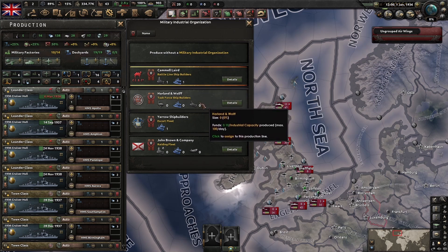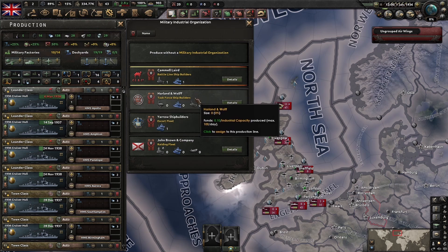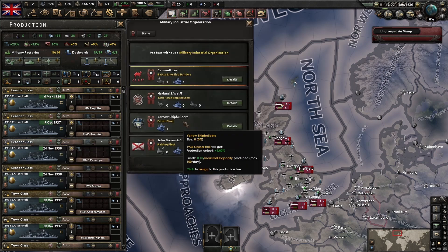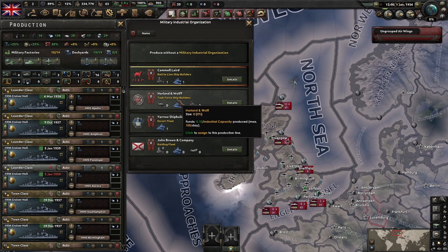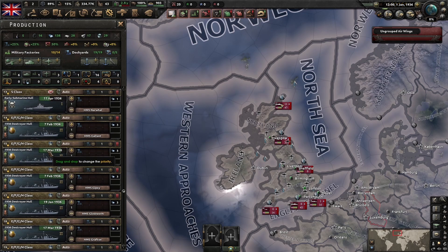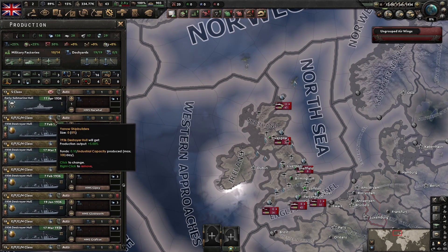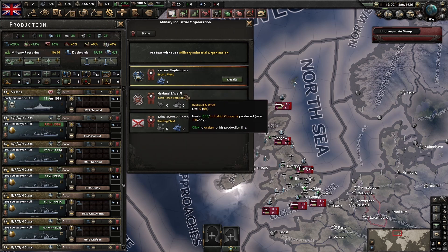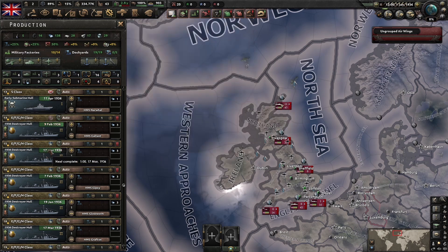Camellaird has a 5% production output bonus, so switching to Harlan and Wolf means we lose 5% production output on this cruiser - but we're going to get 5% more maya experience. I'm going to put all these Lander class cruisers onto Harlan and Wolf so I can start building up experience. The destroyers - whether you stick with Yarrow, which gives bonuses to anti-submarine stuff, or move them to Harlan and Wolf, depends on how many dockyards you're going to build. If you're not building many dockyards, switch everything over to Harlan and Wolf right away.